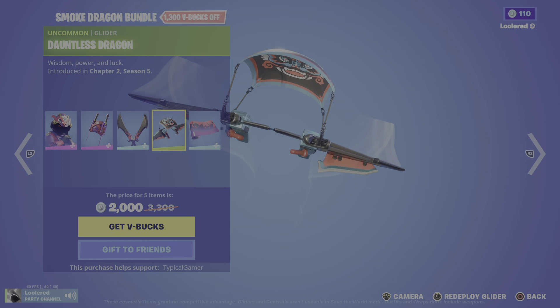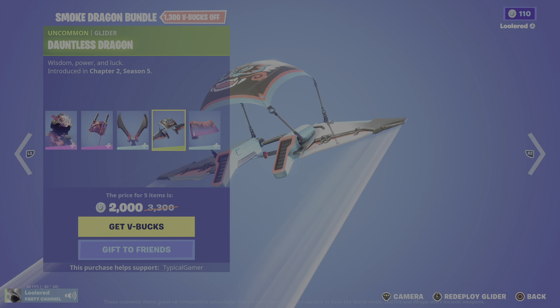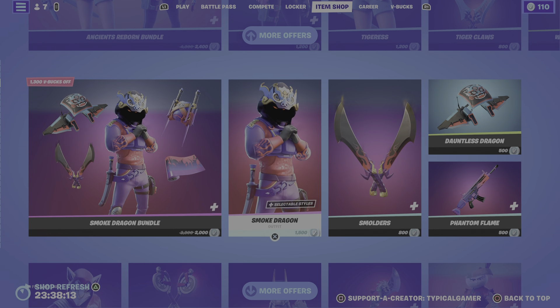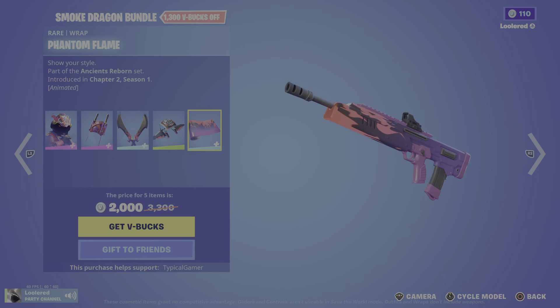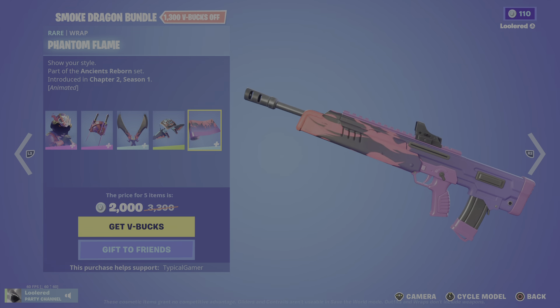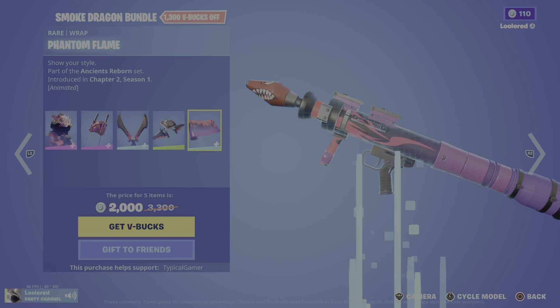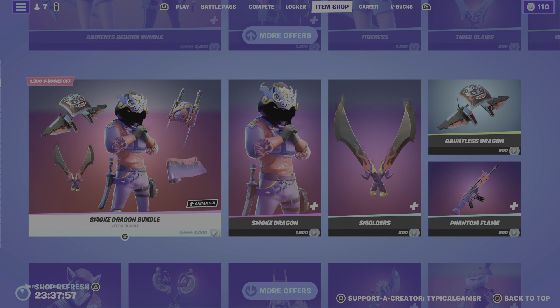We got the Dauntless Dragon — wisdom, power, and luck. Little trail there. Phantom Flame — this is definitely my favorite part of this set. I love this. That actually looks great. You can also buy it separately for 500 V-Bucks, since it's a rare wrap.